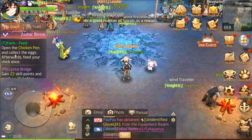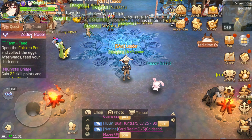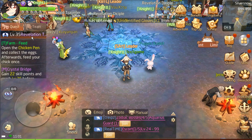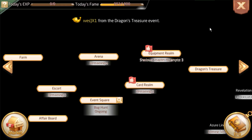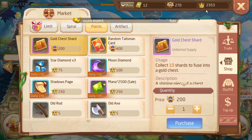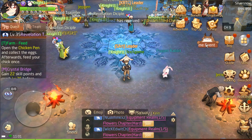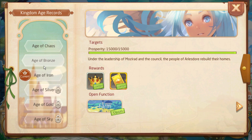First, how to unlock the farm system - you're going to need to be level 30 or above. After that you can unlock it, but it will cost some kingdom coins and kingdom fame. You will need around 100 of those, and make sure your kingdom has read 8 blocks to unlock the farm system.